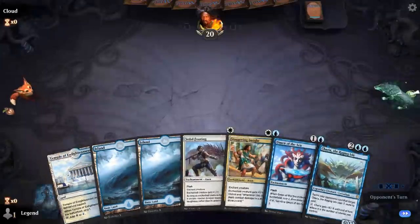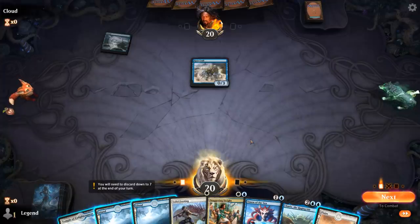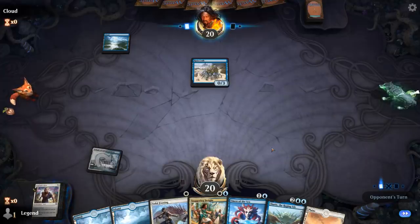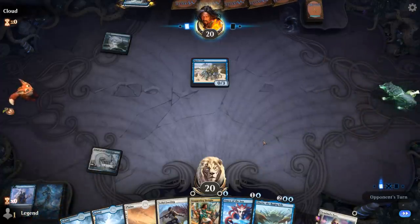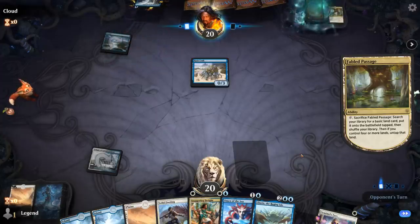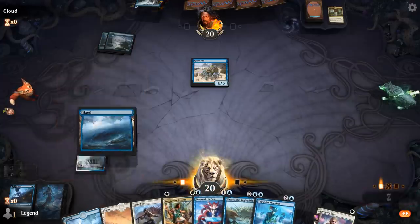We're on the draw with another solid hand. We've got Omen of the Sea to hit our land drops and maybe find Sentinel's Eyes, facing a Ruin Crab — a mill deck. Keeping Sentinel's Eyes on top is actually perfect since they'll mill me and I can escape it from the graveyard — even better than drawing it. So we'll have a turn-four Karyx. We could potentially win on turn five with Solid Footing, Sentinel's Eyes, and Staggering Insight, though Solid Footing's Flash can catch the opponent off guard. If they mill both copies of Rousing Reed though, I can no longer find one with Heliots Pilgrim.